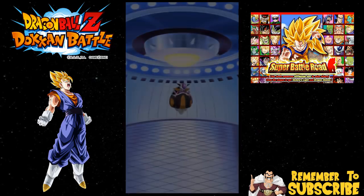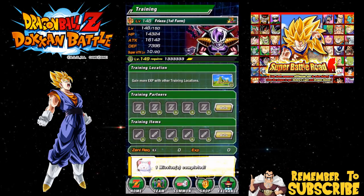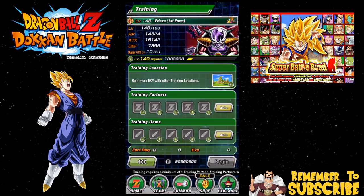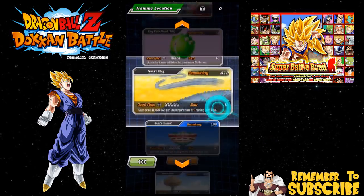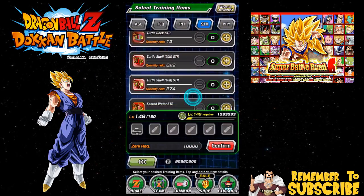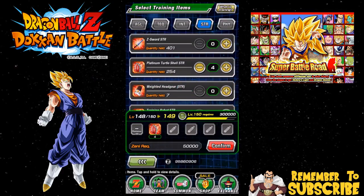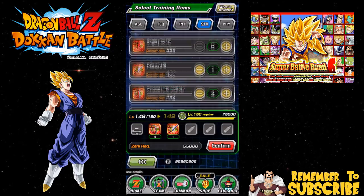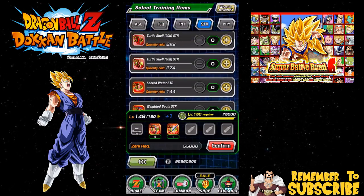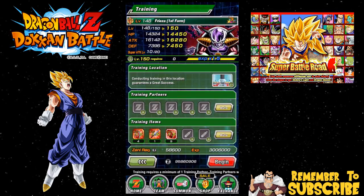I want to get him up to super attack 20, I really do. I do have all four dupes unlocked on him, so anyone wondering about that - that is the case. I get a lot of these shells from Master Roshi's event, so we're just going to use those. And there we go - level 150! Cool, so 1.5 now.